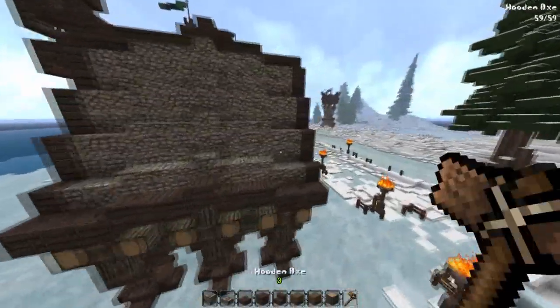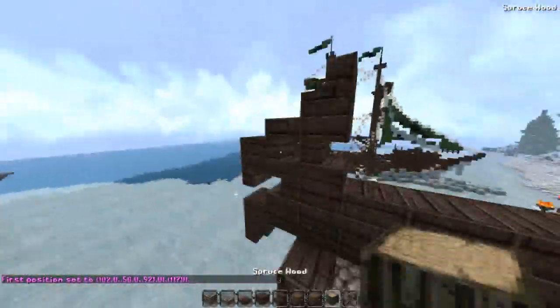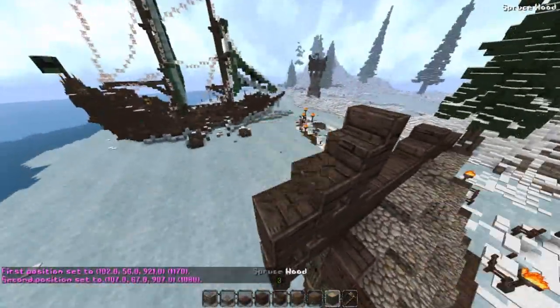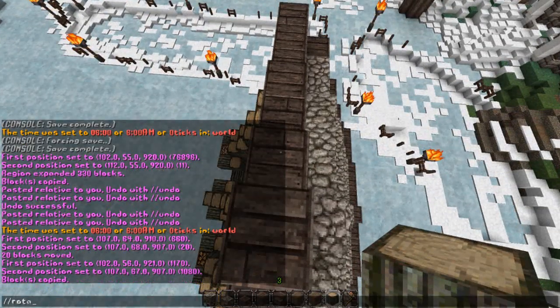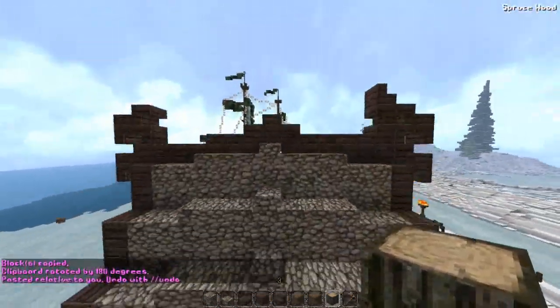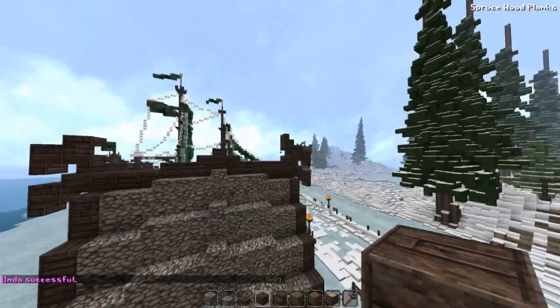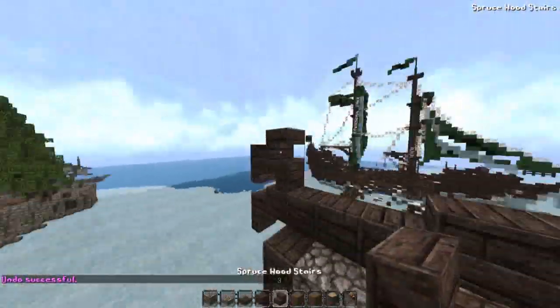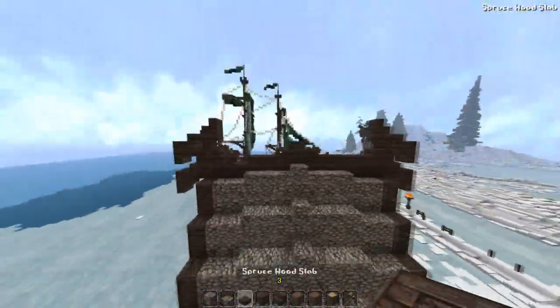Now we have one half of the roof done, we can copy it since the building is symmetrical. I go from this corner right up to this corner, stand in the middle, copy it, rotate it 180 degrees, and paste it. We end up with a head at each end — there was a small error where I'd cut off part of the ears and this bit coming down here, but that's fixed now.